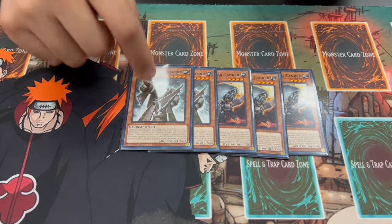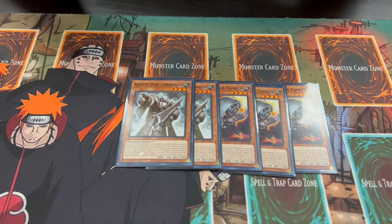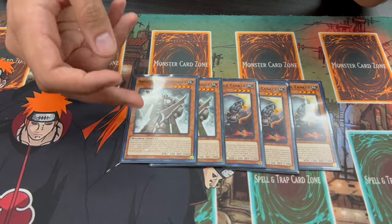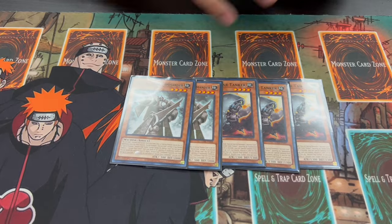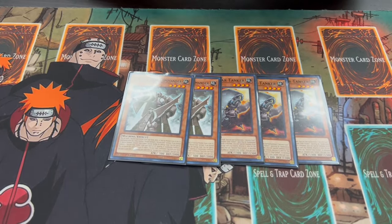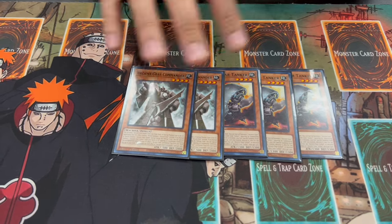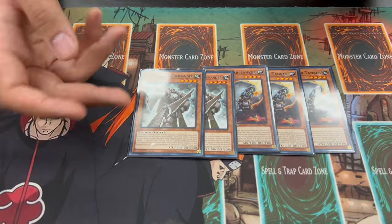Two of Ancient Gear Commander, which is really good as well. On the field you can send an Ancient Gear Golem from your hand, deck, or face-up on the field to the graveyard, and then you get an extra normal summon — absolutely insane. This card sets up a lot of plays, gets you to your trap card, and essentially puts it face-up already on the board, which is really nice.